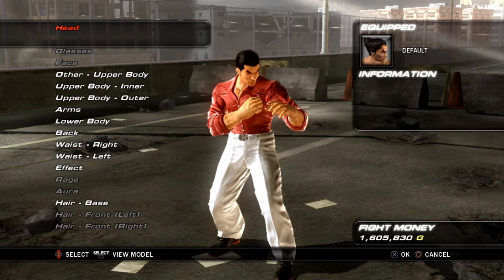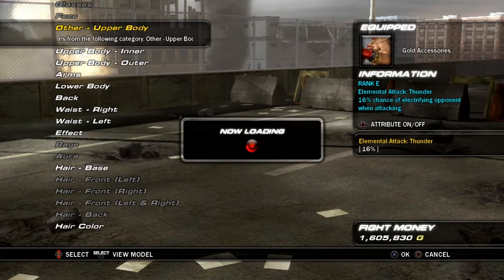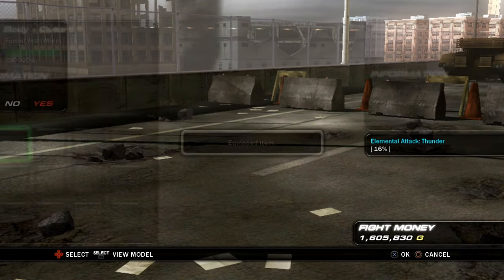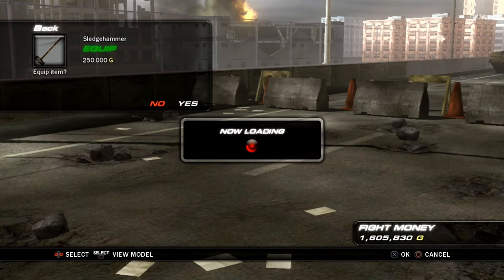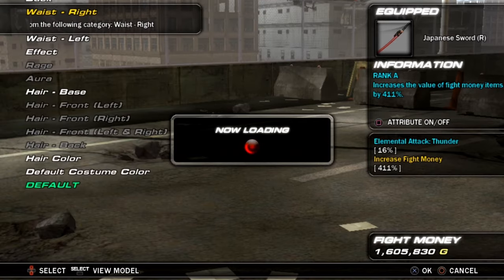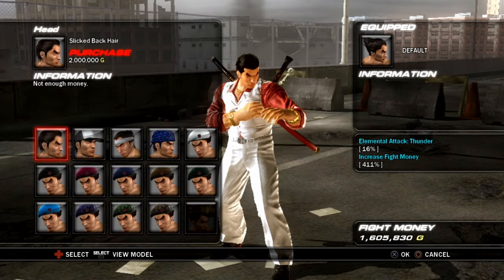To show off the customization system in more detail, let's take Kazuya for example. If you want to throw some ice on him, he can get some jewelry, and notice how the jewelry is tucked underneath the dress shirt. The inner upper body is already a dress shirt, but for the outer piece you can throw a vest on top of that, and the fit just comes together even more. Then you can add a sledgehammer, a Japanese sword on top of that, and even a broad sword — this man is strapped up and iced out.